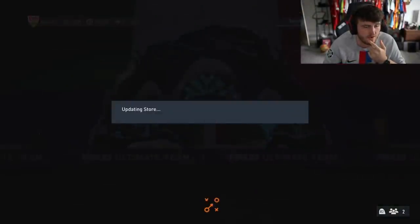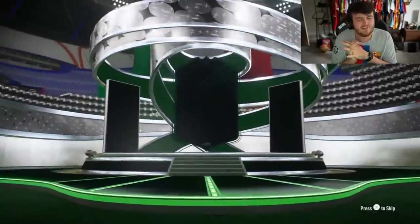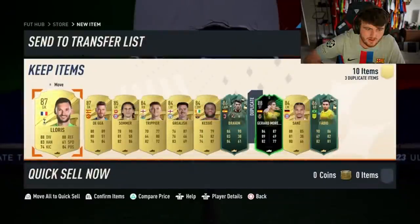He had a pack as well — it's an 84 times 10. Come on, show me the pink. Moreno. What we got in the rest of the pack though? What do we have in the back? Nothing. All right.